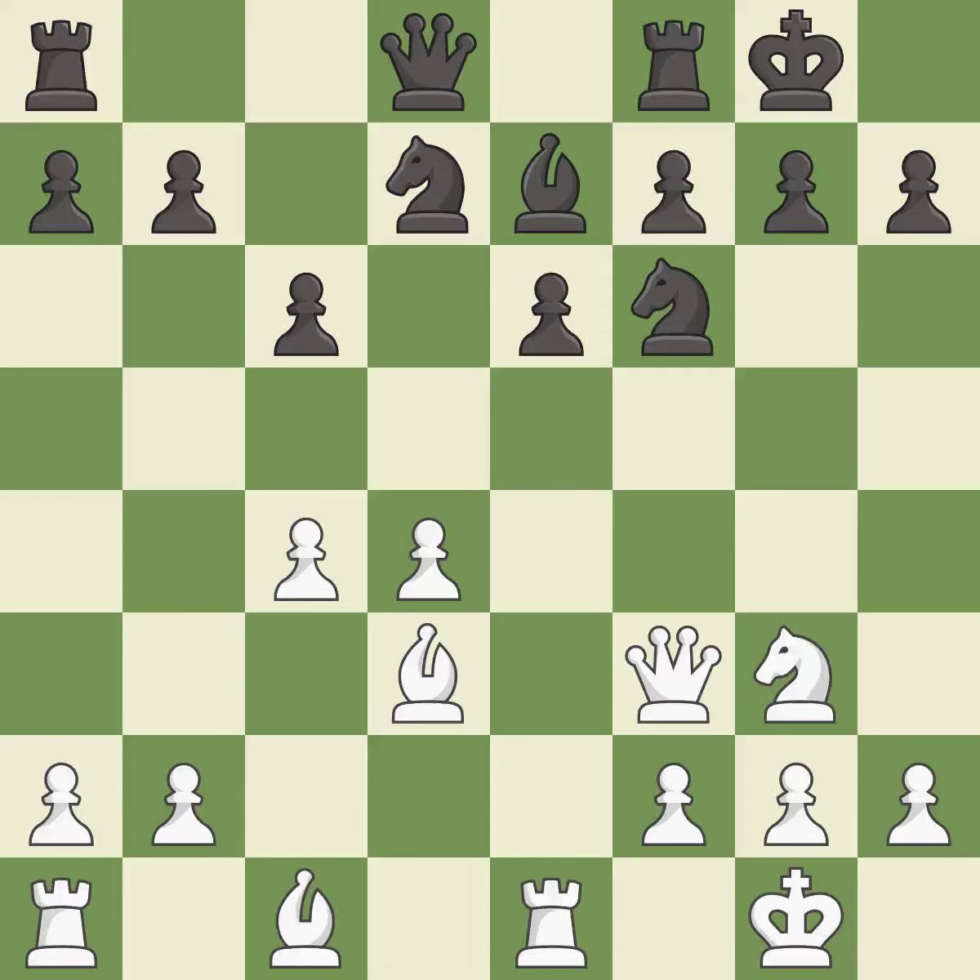Castling gets the king to a safer square, out of the center of the board, while also developing a rook. Castling to the same side of the board as the opponent avoids some of the attacking associated with opposite-side castling. It is excellent.